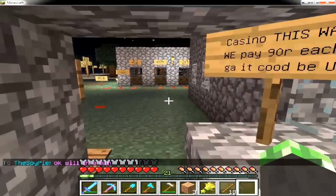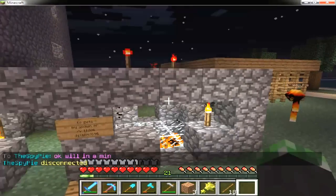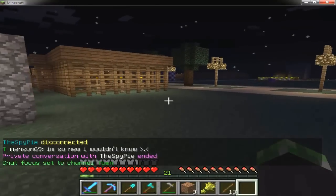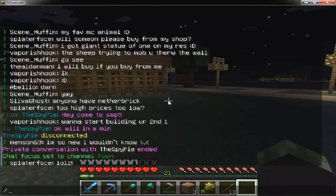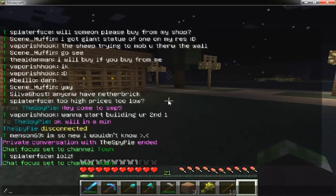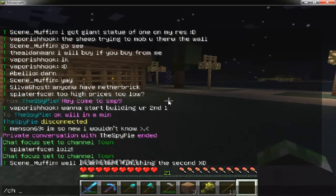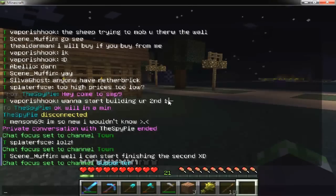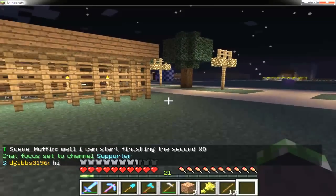I'm in private chat. If you want to do a private chat with someone you can easily do it — as you've seen, I just did 'ch' for channel and then 't' for town. But if you paid for a service, you could do 'channel s' and you'd be set to supporter, so instead of a 't' beside your name you'd have an 's'.